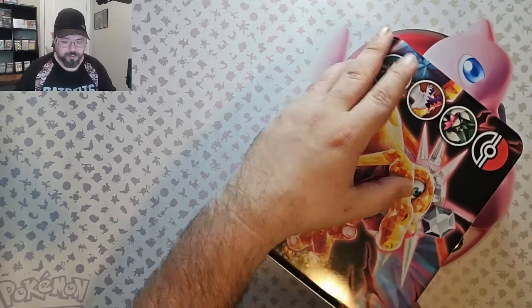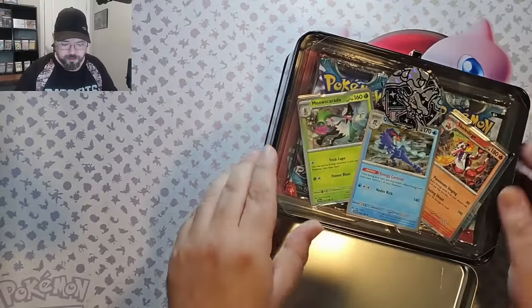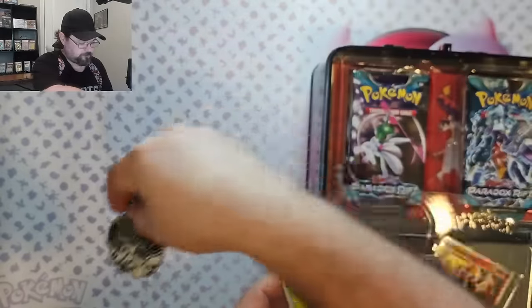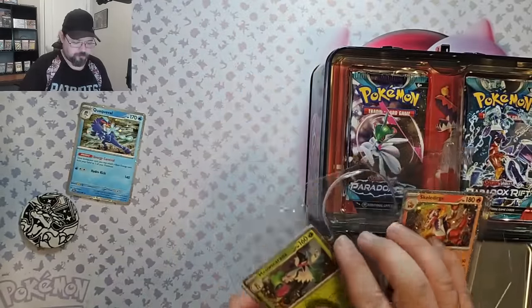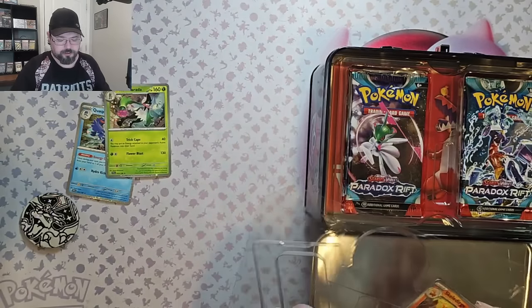I believe this should have all Scarlet and Violet base packs, but I'm not 100% sure. Oh, no, definitely not — I see Paradox Rift. So we've got a coin, Charizard Terra, Quabble, Meoscarada, and Skeledurge.